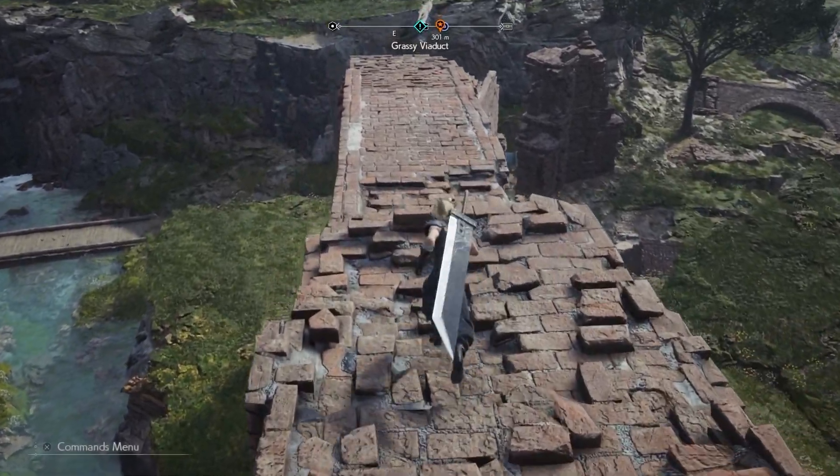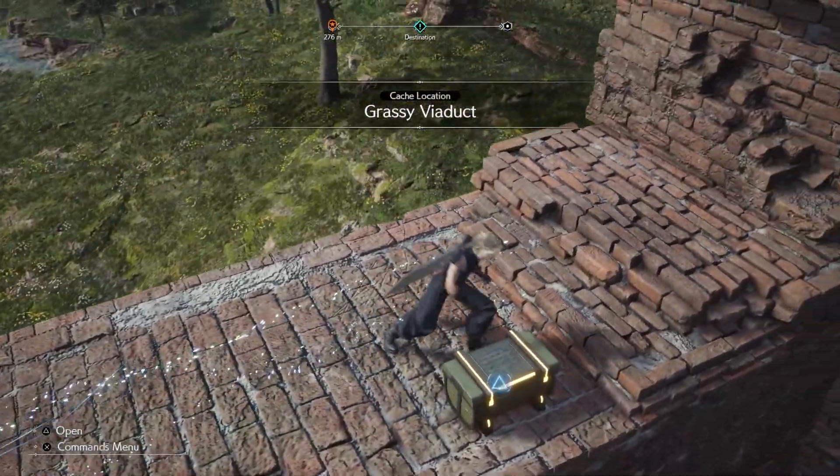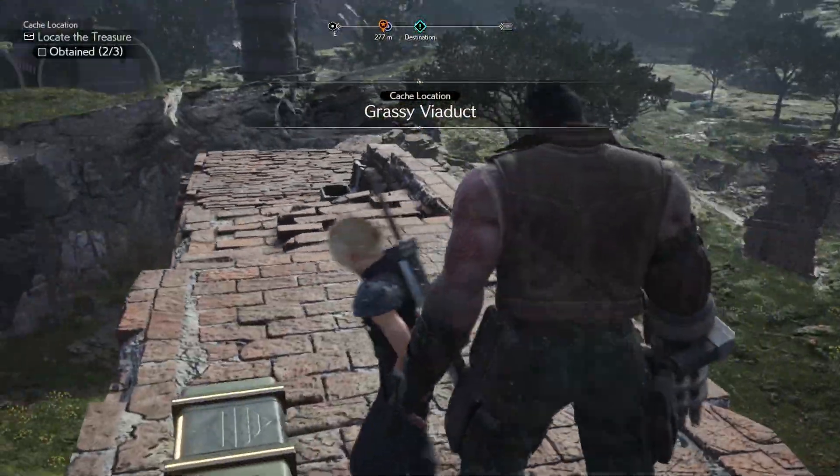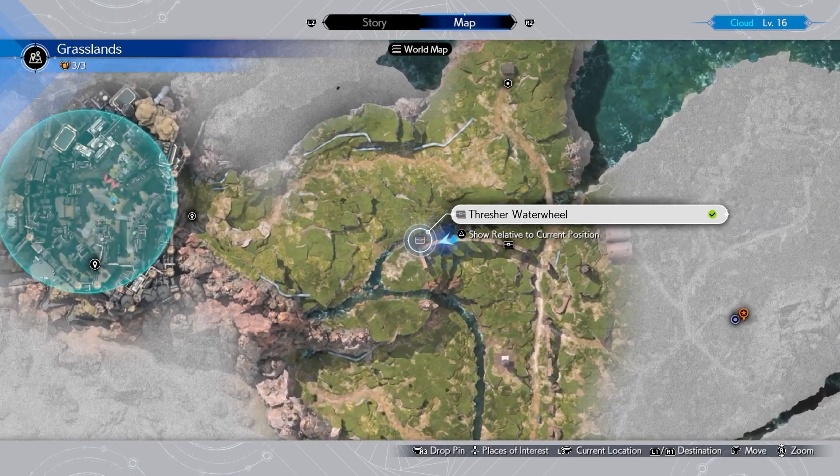Hello everyone, Johnny Hurricane here, and today we're going to go over where to find the grassy viaduct chests in Final Fantasy VII Rebirth. Let's get started. The easiest way to get there is basically to go from the water wheel — climb up the water wheel and then follow the path down.